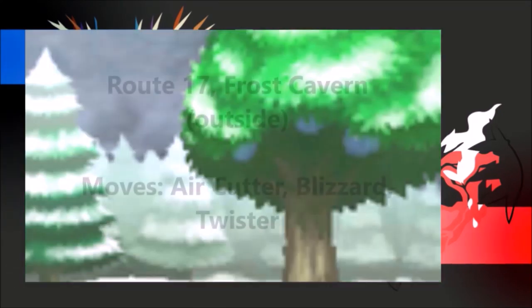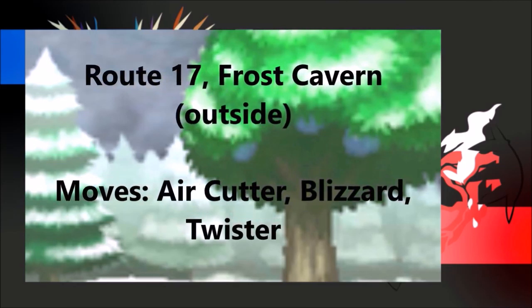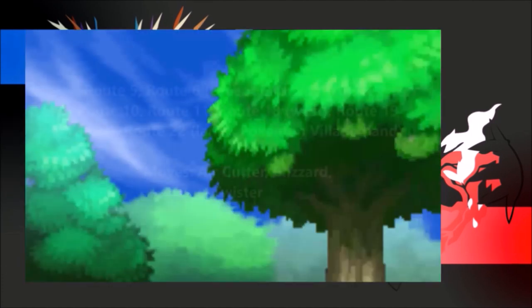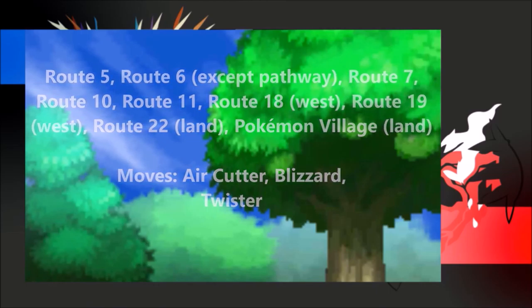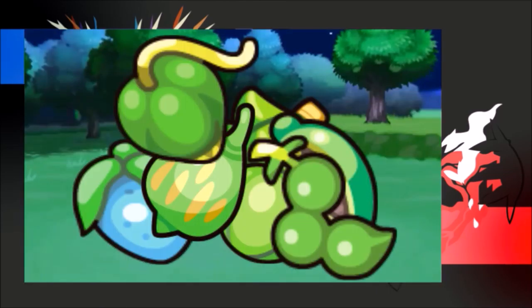Berries are found in all different locations. I will not go through all of them, but I will list the berries found by tree colour. Blue Tree: Oran, Koba, Yashi, and Pasho Berries. Green Tree: Agave, Babiri, Kiba, Lum, Roast, Rindu, and Tanger Berries.